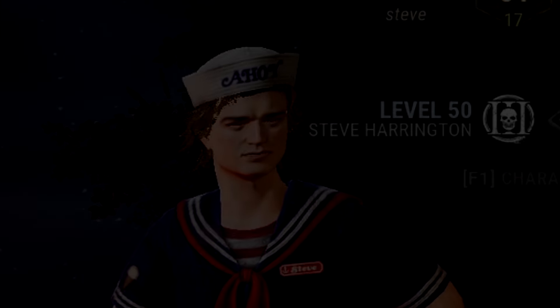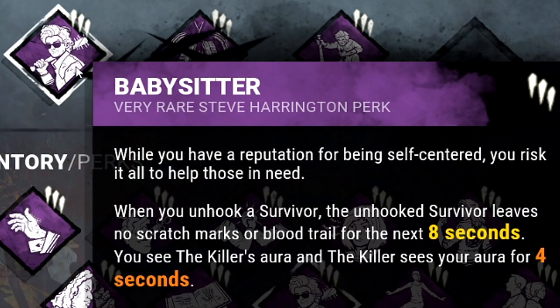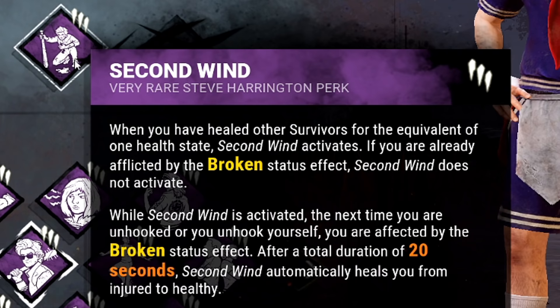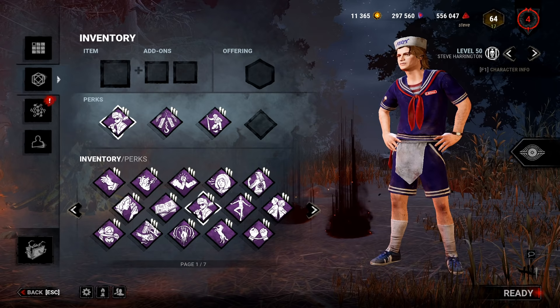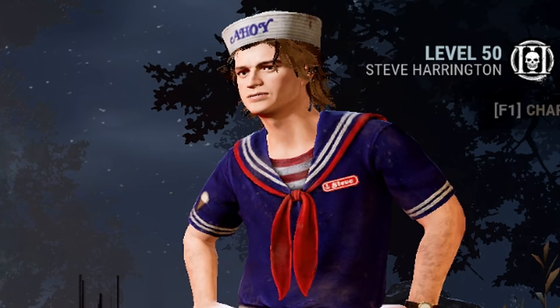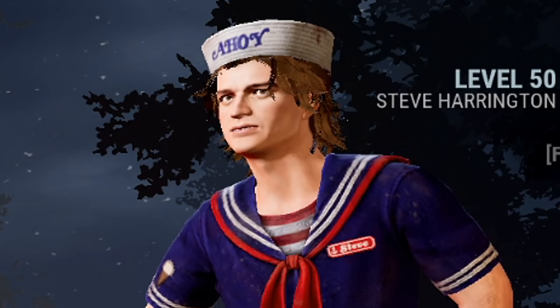What's up guys? Welcome back to another Dead by Daylight video. Today is Steve by Daylight. His three teachable perks are Babysitter, Camaraderie, and Second Wind. If you guys didn't already know, they're removing the Stranger Things characters from being purchased in the future, and they're actually removing the Hawkins map. So I'm gonna try and do a game on Hawkins, and my next couple videos in the Adept series are also probably gonna be Stranger Things characters. I hope you guys enjoy the video. Let's go.